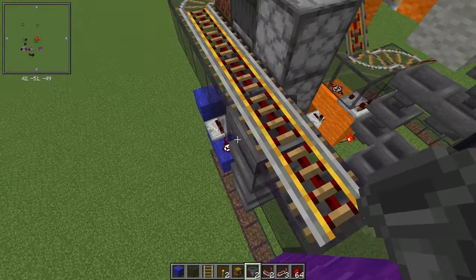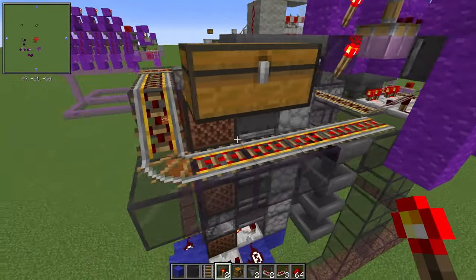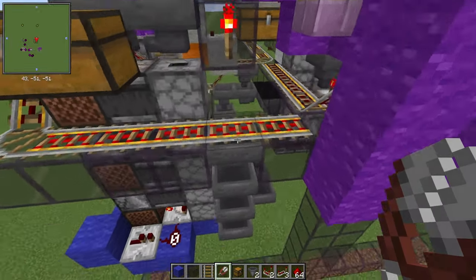Power that rail by placing a glass block here with a redstone torch on top of that. Test that to make sure it's working.